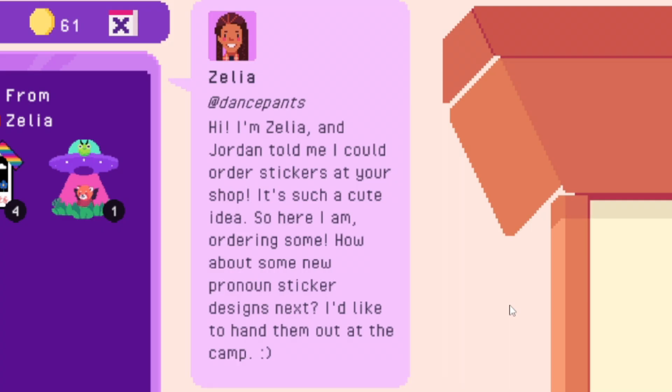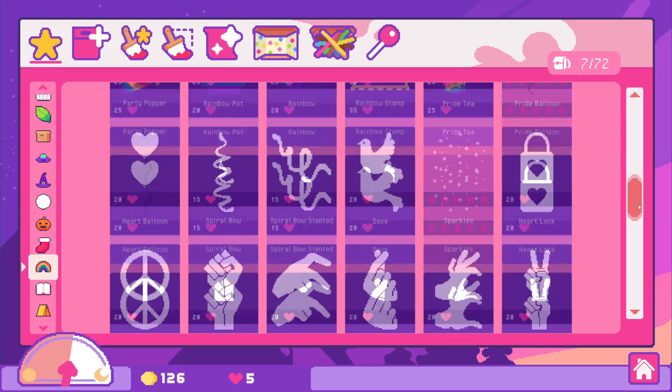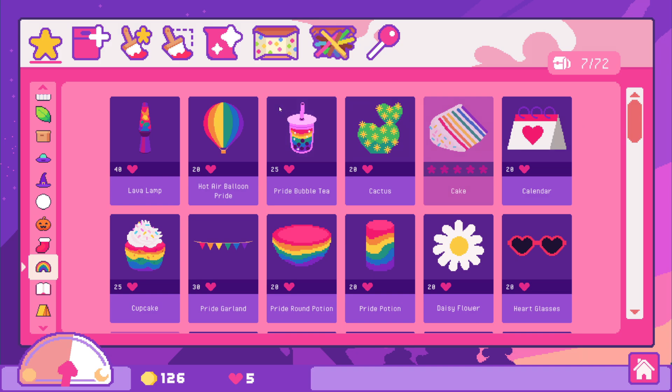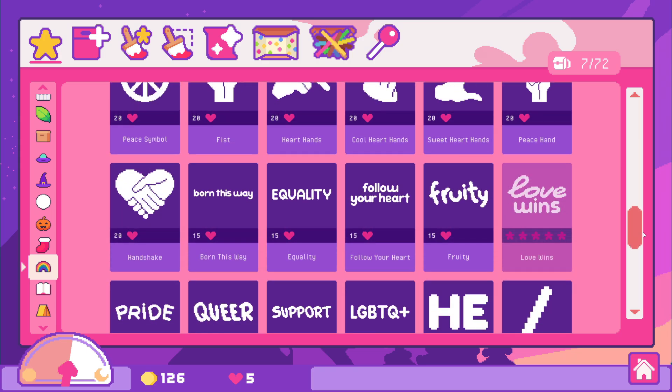From Zellia at Dance Pants. 'Hi, I'm Zellia. Jordan told me I could order your stickers at your shop. It's such a cute idea. How about some new pronouns and sticker designs next? I'd like to hand them out at the camp.' There is a pride section! The pride tea is cute. I was like, what are you talking about, there's no pride DLC — no, there totally is because I just didn't have to pay for it. The lava lamp and the bubble tea? Oh my god, cute. Maybe we'll do pride stickers next episode because I wasn't prepared for that and now I don't have any money. But next episode that's what we can focus on.